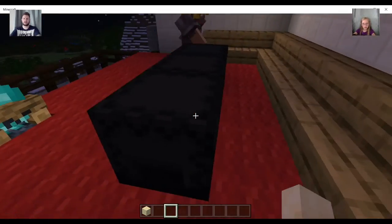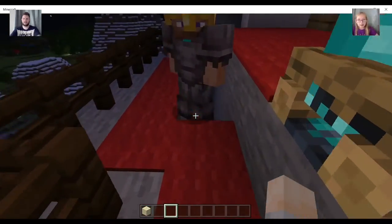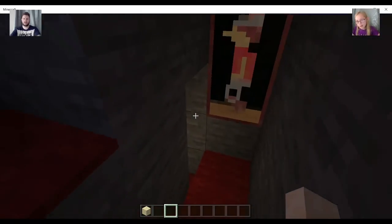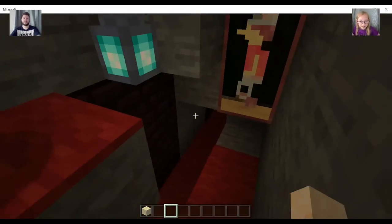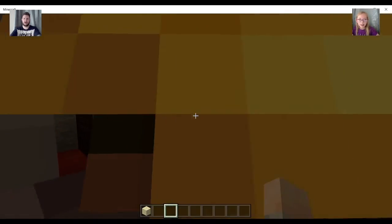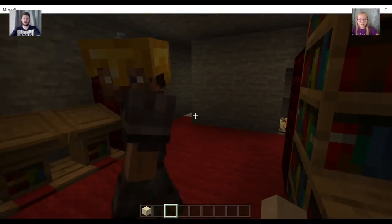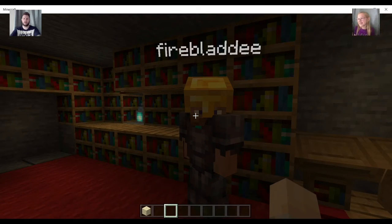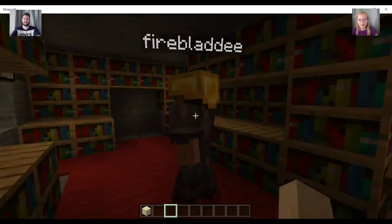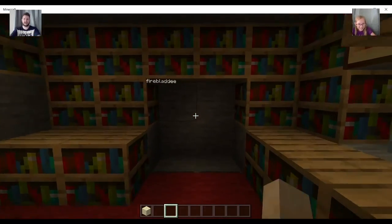This is our table — this is where we chill out. I just set myself on fire! We've been testing things for recordings as you do. So we're back in the library — why are we back in the library? We made something so secret. Go on then, show them — boom! Secret door! So we've got a secret door.